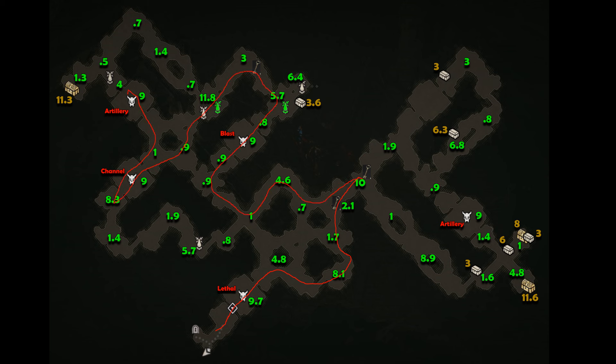Move counterclockwise, take the first low value chest, grab the second point multiplier, and end with the artillery boss. On this first loop, go past the boss to grab the golden chest and hit the respawn pillar.